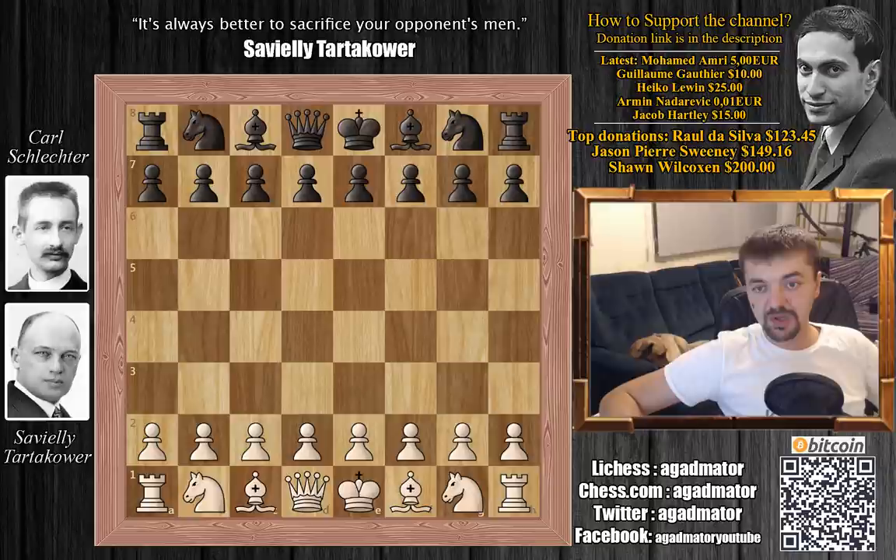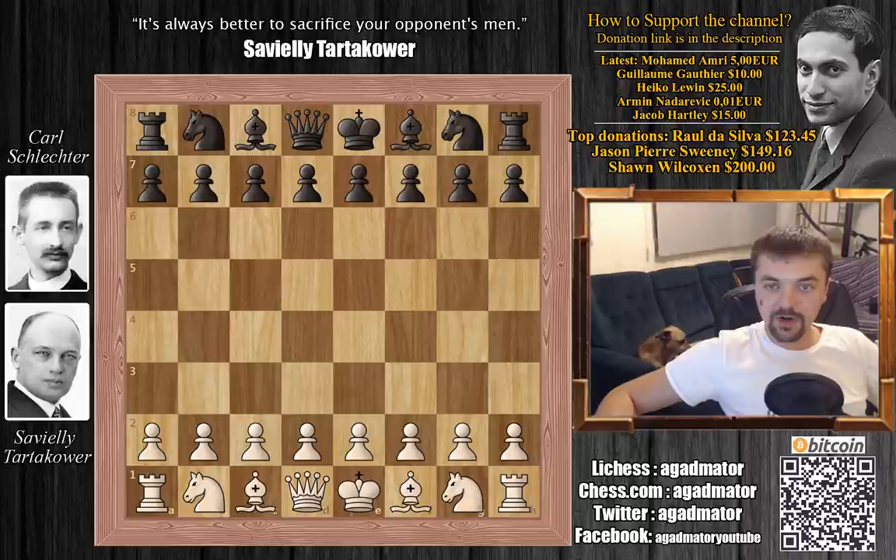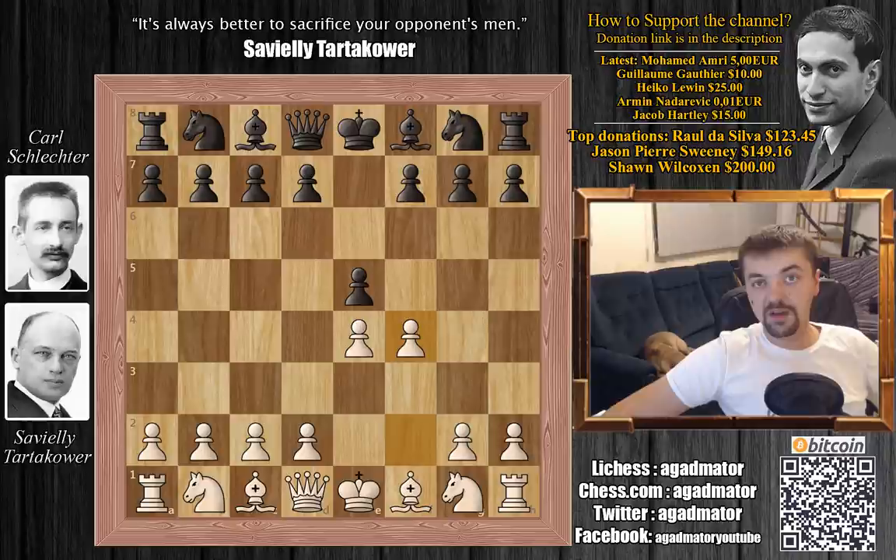Schlechter was known to be a great attacker and a fierce player. It's quite interesting how Tartakower doesn't allow him a chance to attack and really makes him go for the defense. Tartakower has the white pieces and plays e4. Black responds with e5 and white plays f4 — the King's Gambit.